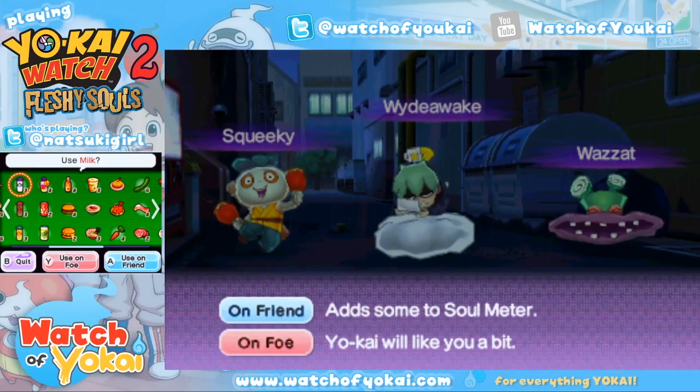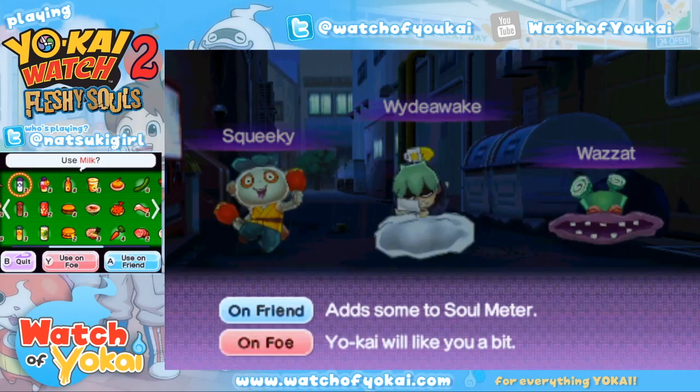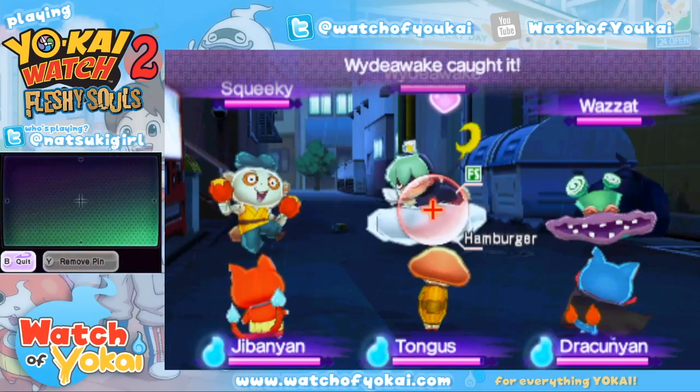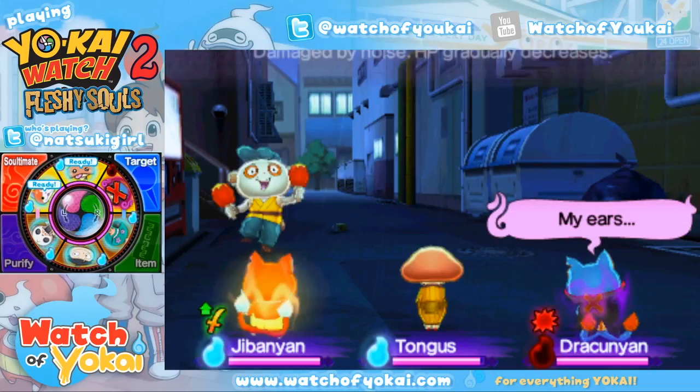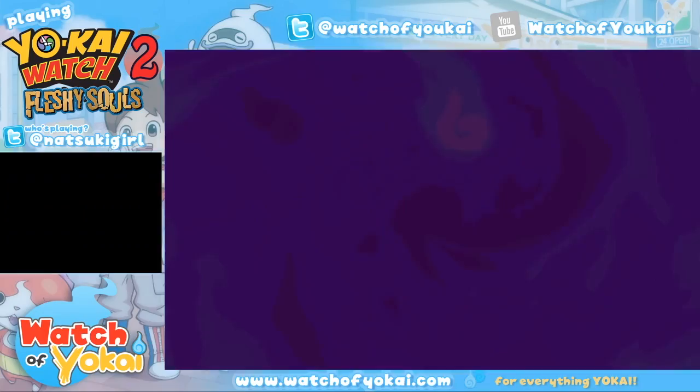So if you're at a really high level, you may want to try using lower level Yo-Kai. Let me see if I can get Dracuna to inspirit him. If you're too high level it's a little difficult — you need enough time to inspirit them without knocking them out.